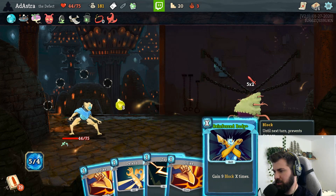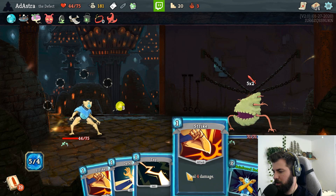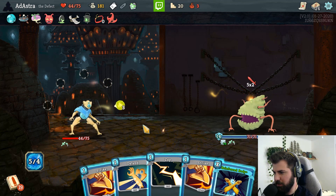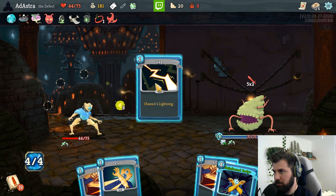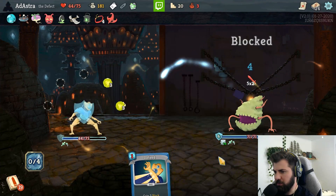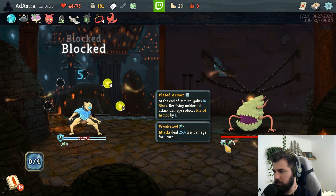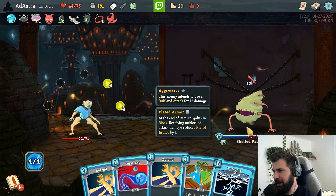So now we have the power that's just kind of taking up space. It's dealing 10 damage to us - we definitely want to zap, we'll strike, we'll do another strike, and then reinforce twice. That didn't even do anything - didn't even help us, we didn't even get past its armor.